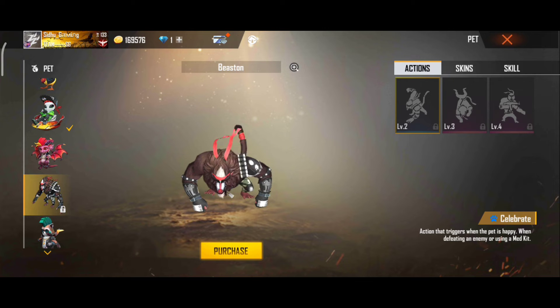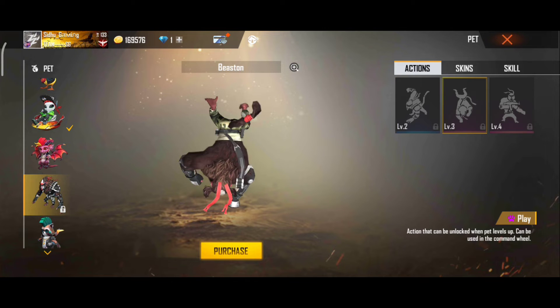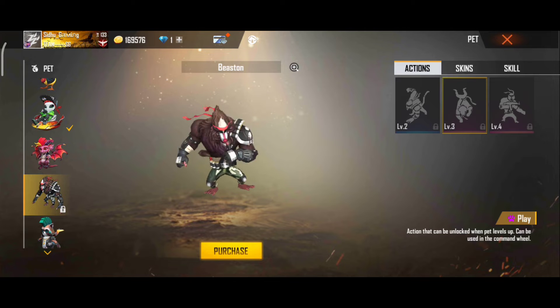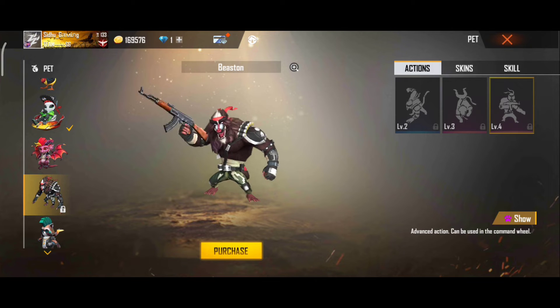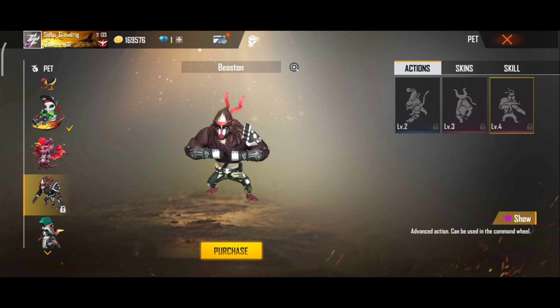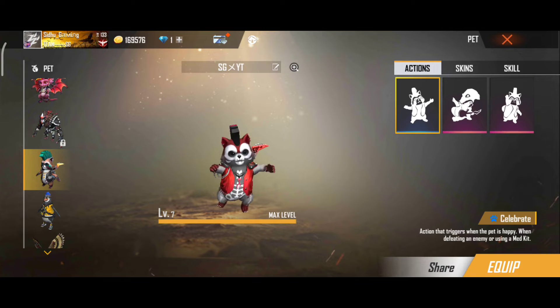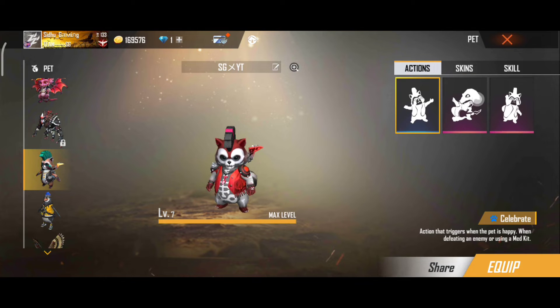This pet name is Beastone. Its ability is throwing distance of glue wall, granite, and flashbang increased by 30%. It is good to use in rush gameplay and is very good in CS mode.